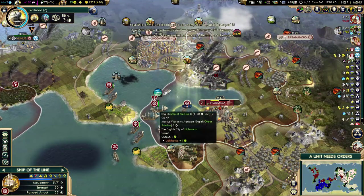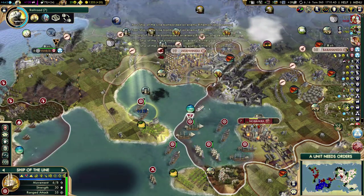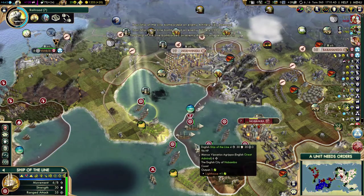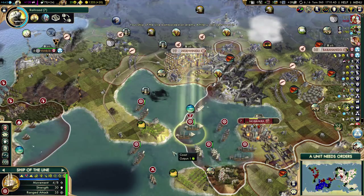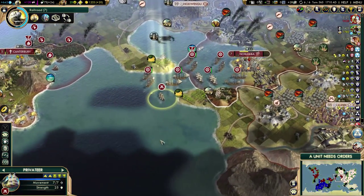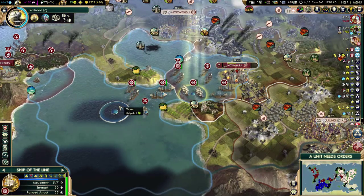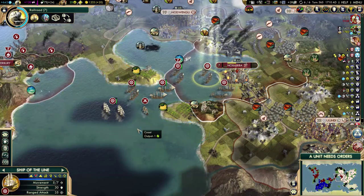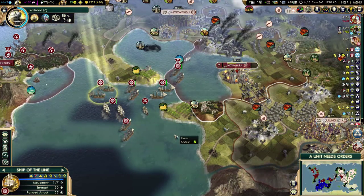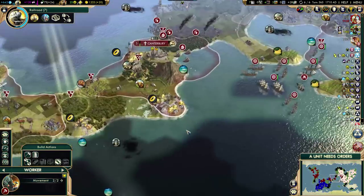I'm glad I got bombardment on all of these ships of the line — that was kind of the whole point of picking bombardment. Kill this guy. I could do some damage to the city, or get rid of that artillery over there — that seems like a good idea. Down it goes. Move out of range of that artillery. That was my last shot. There's one more artillery down here. I'll move out of range, to not give it any attacks against my ships of the line. I'm out of range now.